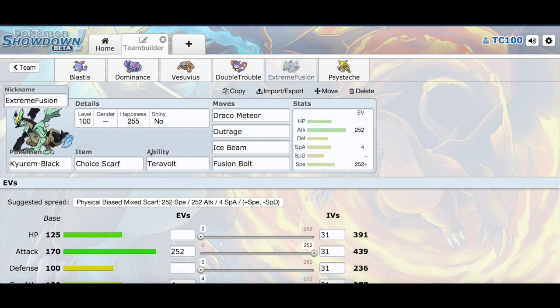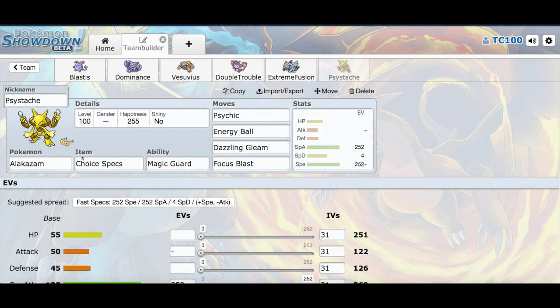Extreme Fusion, Choice Scarf Kyurem-Black, and then I have it with Draco Meteor, Outrage, Ice Beam, and Fusion Bolt. Ice Beam and Fusion Bolt are for handling Fairy types, because of course Fairy types are not affected by Draco Meteor or Outrage. The EV spread is max Attack, max Speed, and 4 in Special Attack.